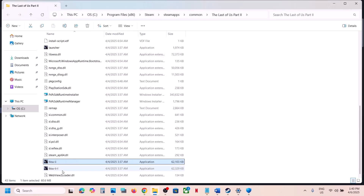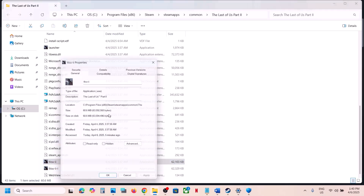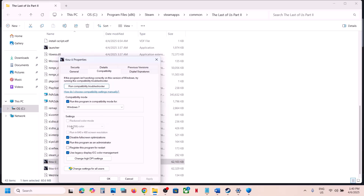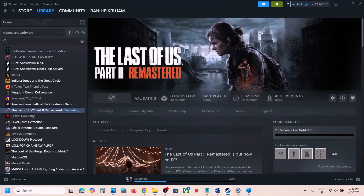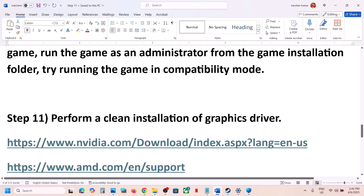If none of those compatibility options help, uncheck all the boxes you checked, hit Apply, click OK, and then follow the next step.